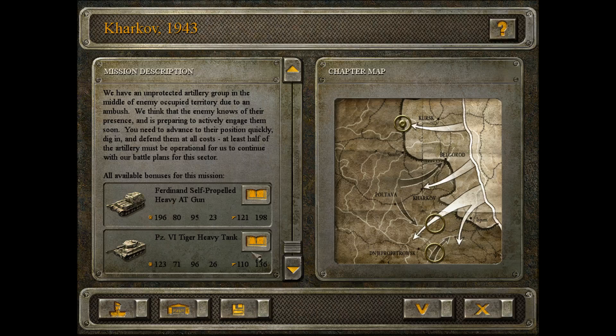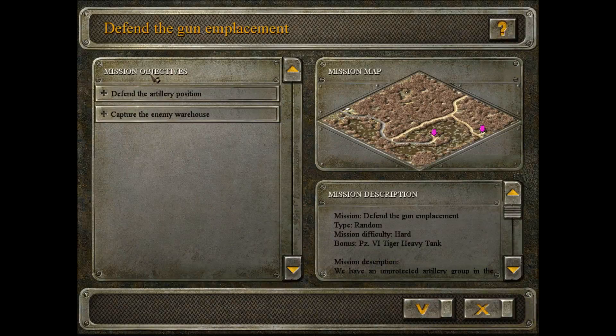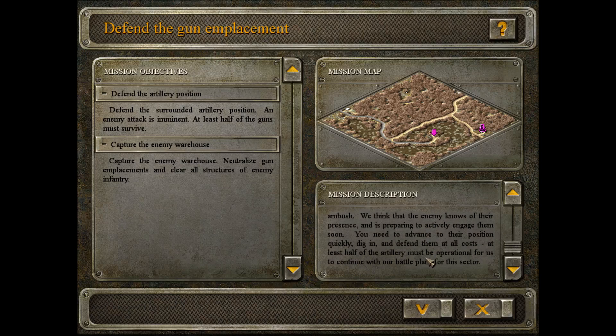Either one of these bonuses would be much appreciated. Defend artillery position, capture enemy warehouse. Okay, so it's one of those missions. Unprotected artillery group in the middle of the enemy occupied territory. At least half of the artillery must survive.